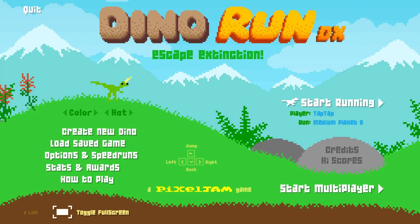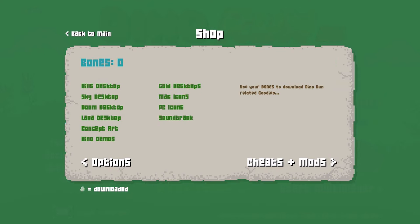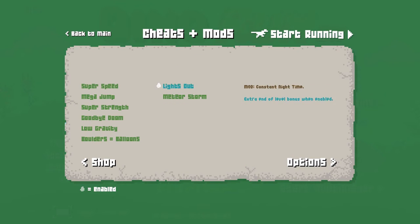Alright, let's show you the bonuses and the options here. The options are pretty much the same as they were in the Flash version so far. You can buy concept art, soundtrack — that's a pretty nice one, and it's free. You can also get cheats that require eggs, and it looks like you can just use them anytime.